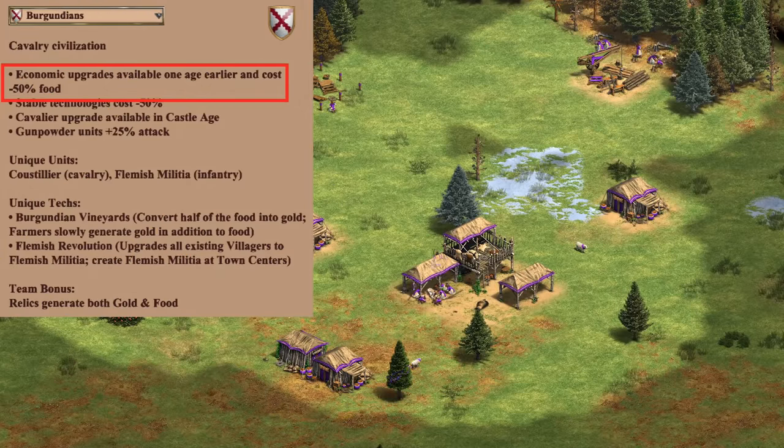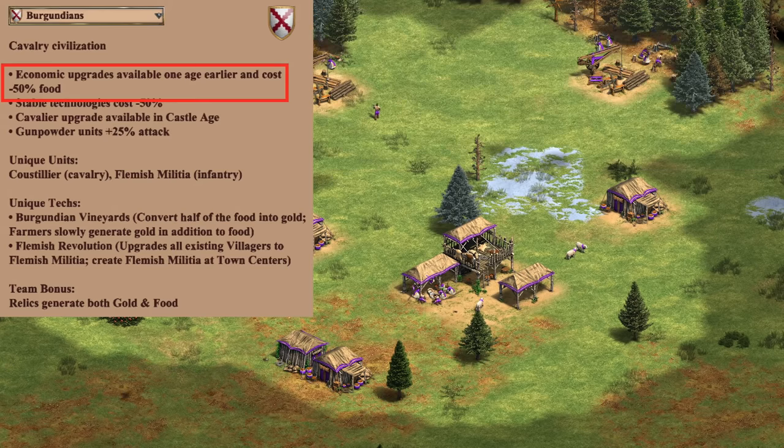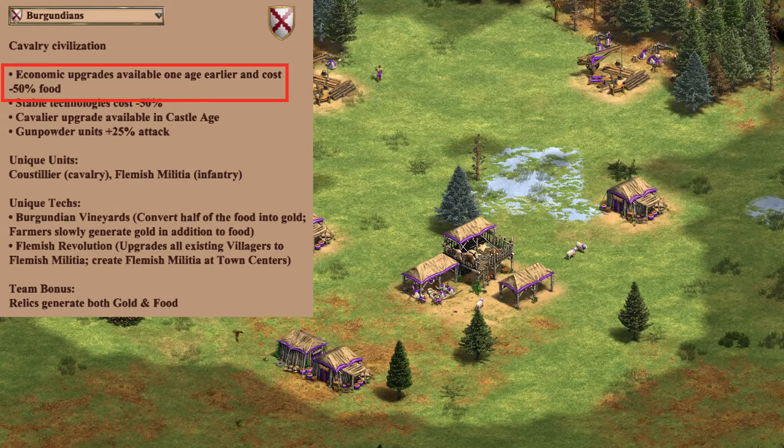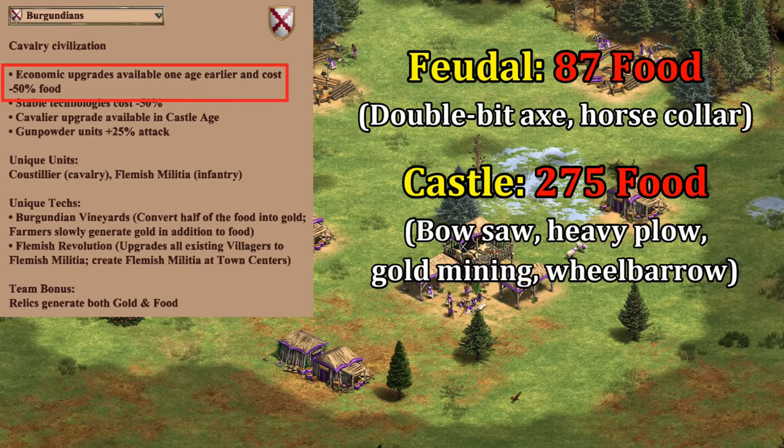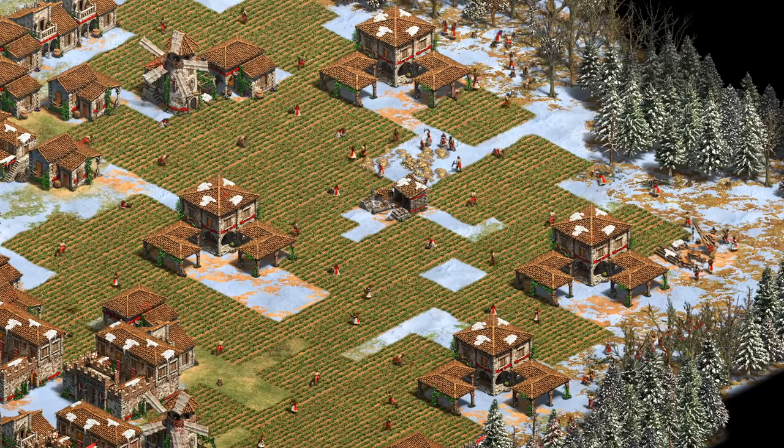The first change is their access to eco upgrades an age earlier than other civs is now combined with an additional 50% food discount on those techs. A recent 50% discount for Bulgarian siege upgrades had a really big effect on their win rate, and it seems the devs are trying the same trick on Burgundians. More precisely, that saves 87 food between Double Bit Axe and Horse Collar, 275 food in the upgrades you would normally get in Castle Age, and at least another 525 in Imperial.